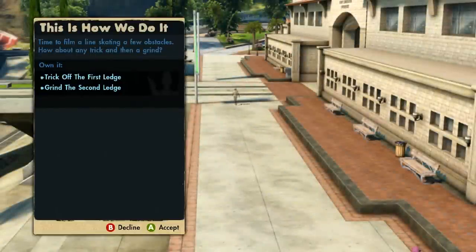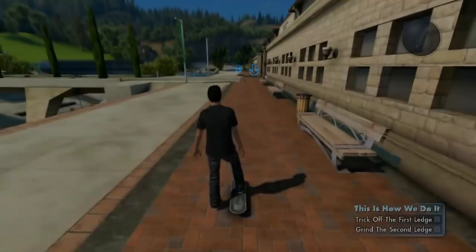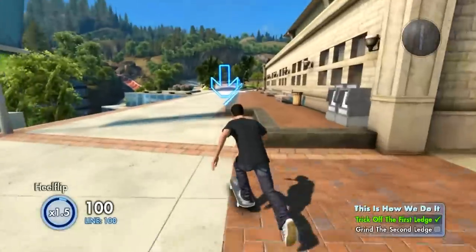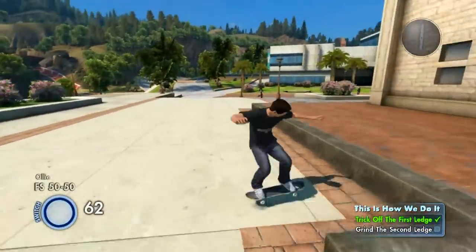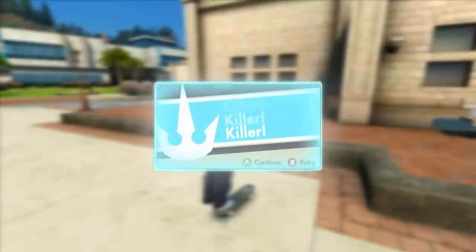This is how we do it. Time to fill in lines - a few obstacles. Any trick and then a grind. Trick out the first ledge, then grind the second ledge. Let me see you get a line on these two ledges real quick. We can do that. All right, I'm rolling. Just hit a quick heel flip. And nollie to a 50-50. Messed up the nollie on the first part. We got it, baby.